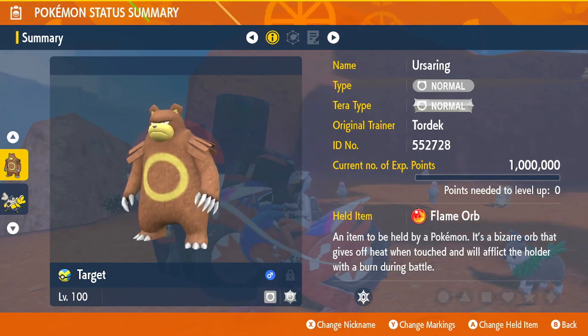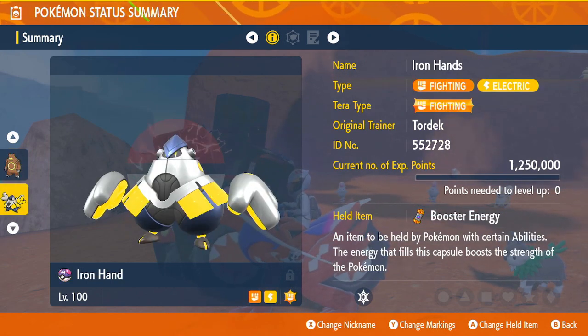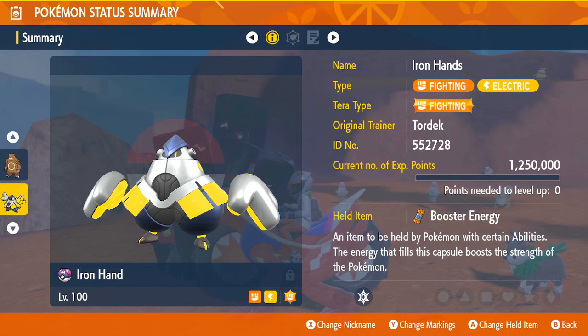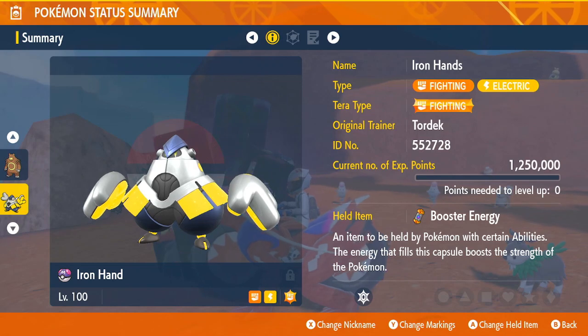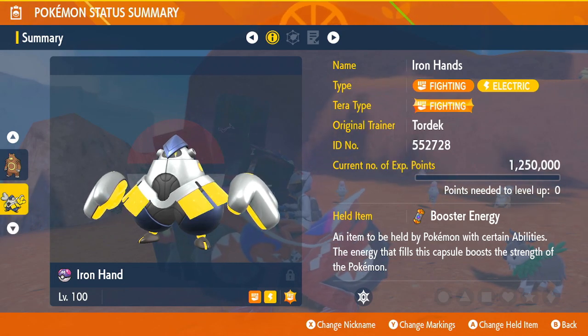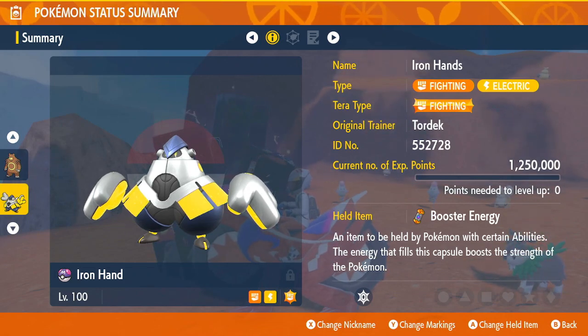If I'm going up against a Fighting Tera Raid, my go-to is always Iron Hands because he has Belly Drum and Close Combat and can just destroy everything. Hopefully this helps with Normal — my advice is just stay away from Normal, it really isn't that helpful. The Normal Tera type is pretty useful, but yeah, it's just Normal.